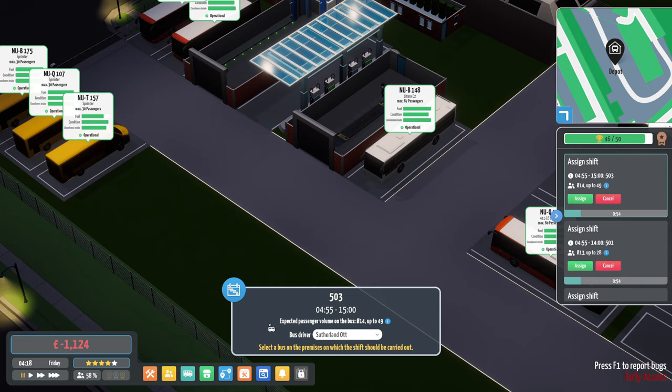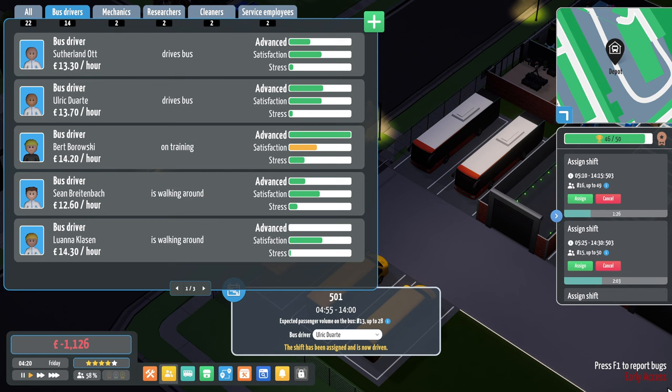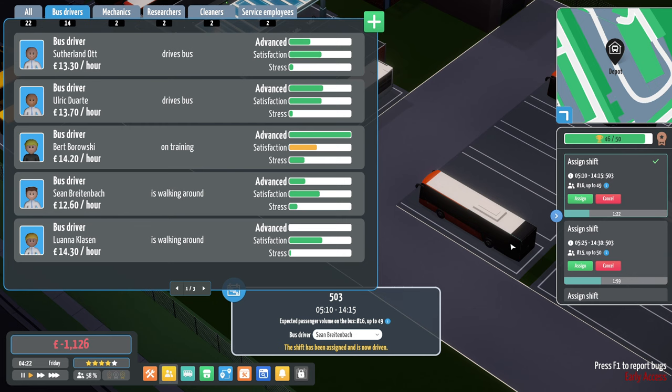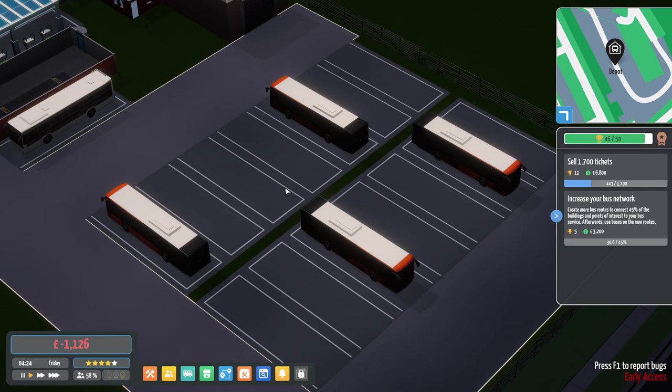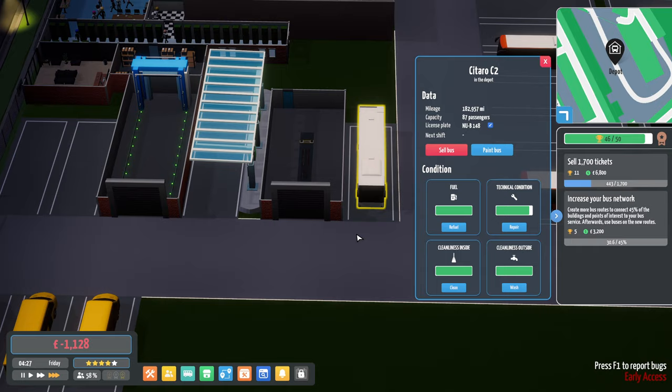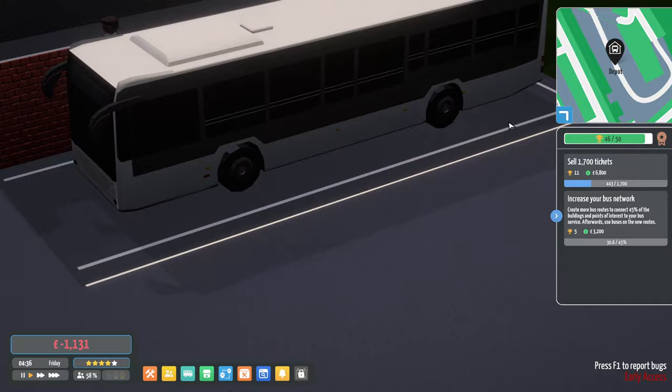Right — 503. We need to assign some buses. Sutherland Ott, you can take that one. We've got the 501 as well — Ulrich Dwarte, you've got no stress, you can take that one. So we're going to assign all the big buses to the big routes today. Sean Breichbach, you can have them all. The 503 is quite regular so we need a lot of buses for that. We might have to buy some more. I haven't sent the Citaro C2 out — that can be an emergency bus that stays in the garage until we need it.